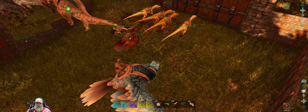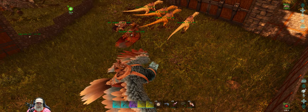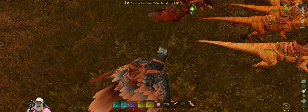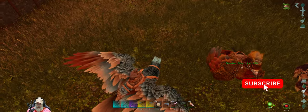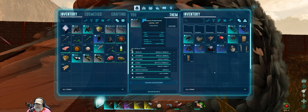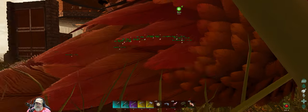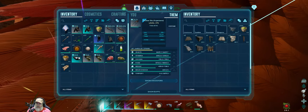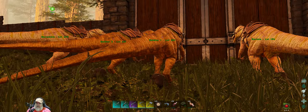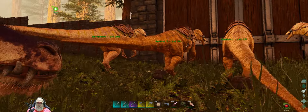I've got my critters assembled that are going to go with us — four baryonyx, a pig, and October Sky, and of course we'll be taking Mojave as well. October Sky and Mojave are loaded up with a bunch of stuff. Mojave's got the saddles, some equipment, and some behemoth gates to build the pen out of. October Sky has a bunch of stone building materials we'll need to set things up at the base.